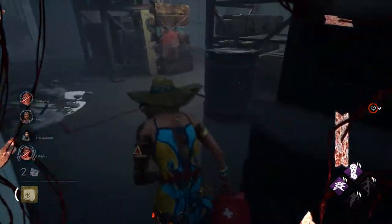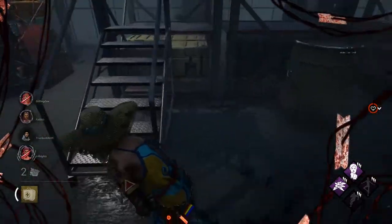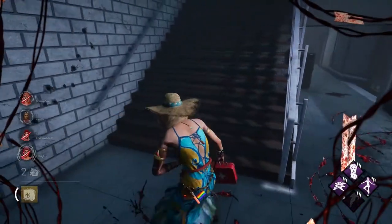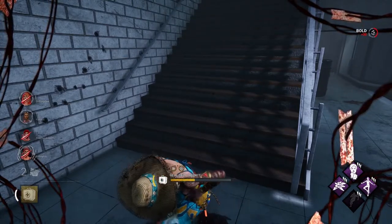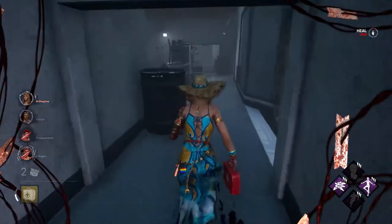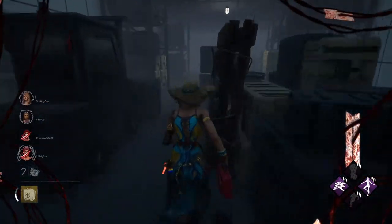I love this room. I'm gonna use my med kit — not only are we gonna heal faster with Botany, but we can also get two heals out of a yellow med kit without add-ons. So it's not only good for healing other people, but good for yourself. This makes yellow med kits super damn good.